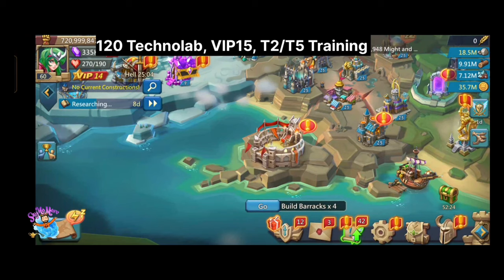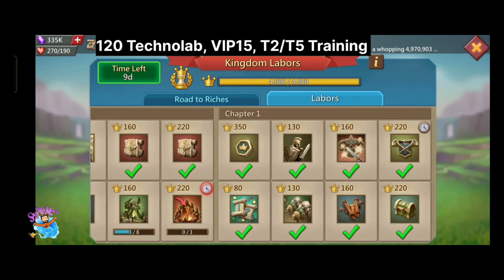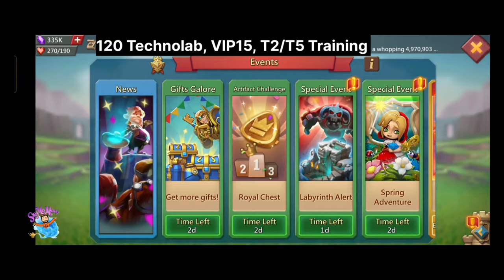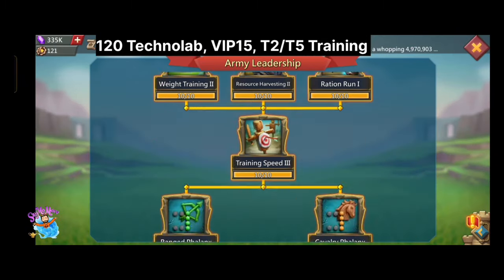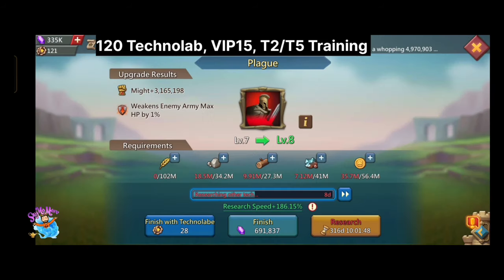Let's go and use 120 technolabs I got by using the gold pass. What do you guys think — how much time will it take to use 120 technolabs? It takes me less than one minute to use all 120 technolabs, and my might increased a lot. One big research also completed from my 120 technolabs.